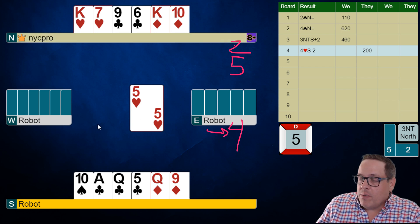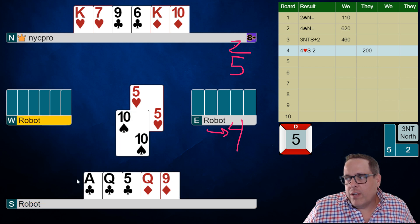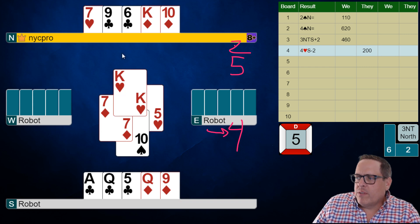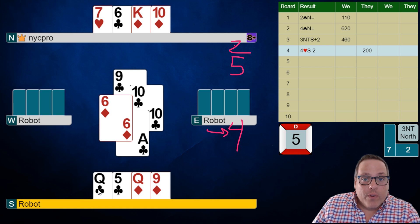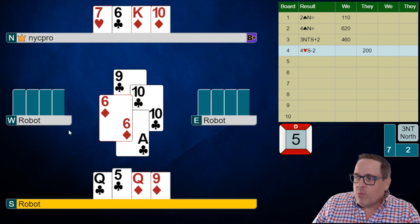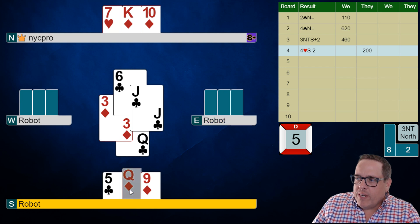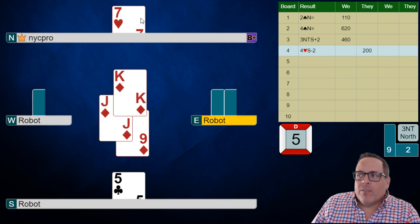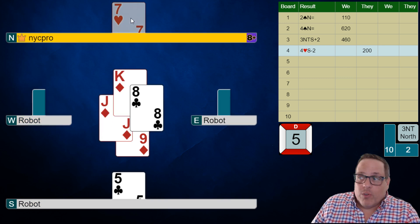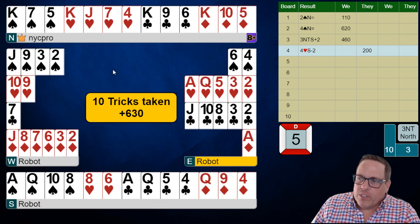When they lead this heart, we are going to pitch the ten of spades and win the king of hearts. Now we're just going to play the nine of clubs. It looks like West pitched one club already, and it looks like East was 5-5. It's possible they were 6-5, actually. But I'm just going to play diamonds. East was 5-5 — we just missed lefty pitching a club.